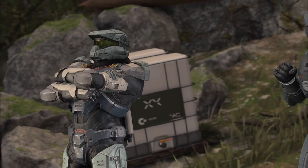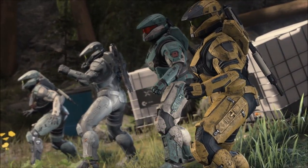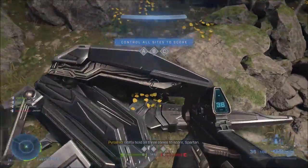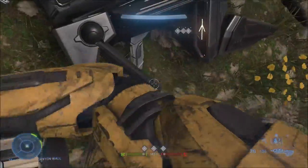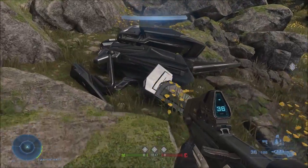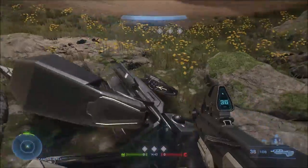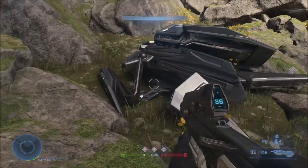The first one is on the BTB map Fragmentation — there are actually quite a few dead sentinels lying around the map. These sentinels are huge, actually really big, and you can see them. It depends on where you spawn, but you can usually find them around the edges of the map.